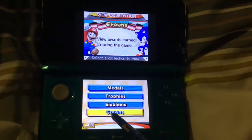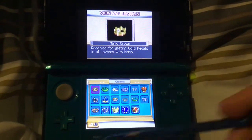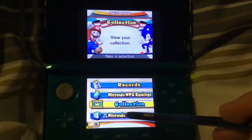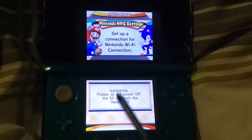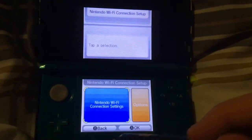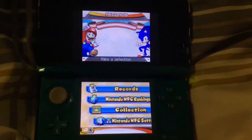I don't think you can get that one now because the Wi-Fi connection doesn't work on the DS anymore. With the crowns, you basically get a crown if you get every single medal for every single character. The Nintendo Wi-Fi connection settings are pretty straightforward — you just set up a connection.